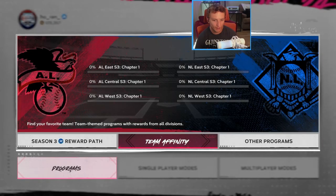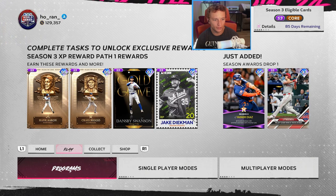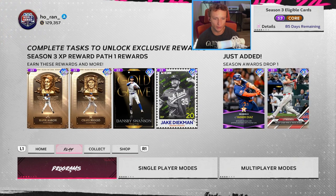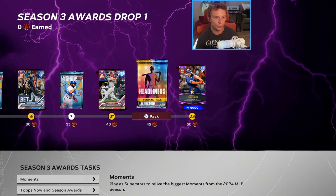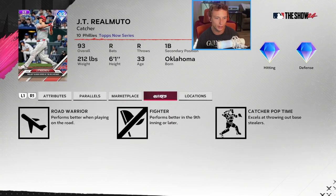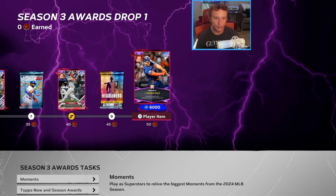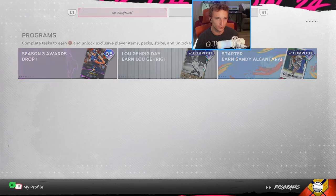Jake Cronenworth is normally a second baseman — he's going to be a relief pitcher with no other positions, cannot hit. Fastball, slurve, splitter, cutter, good hits per nine, better K per nine, 107 walks per nine — good to dot with, 80 control, 85 velocity, 99 break. Willie Mays as a third baseman — I love this. First base and shortstop secondary, great fielding, 96 speed. So that is team affinity.